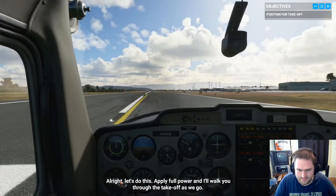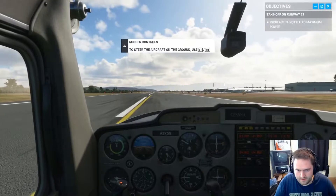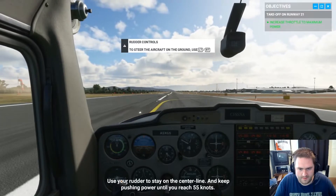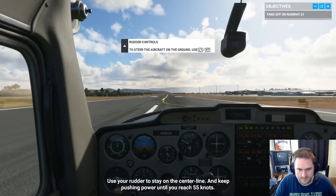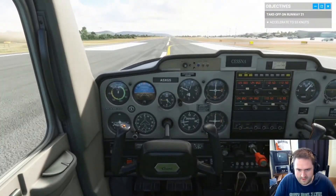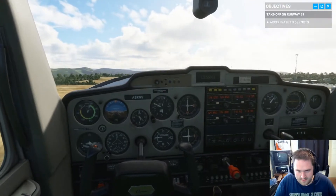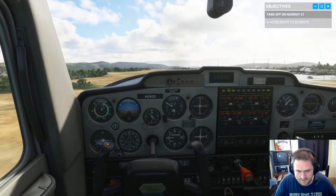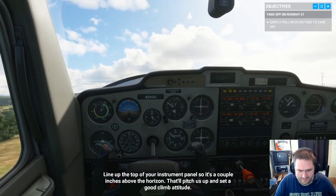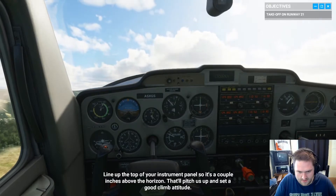Apply full power and I'll walk you through the takeoff as we go. Here we go — full power. Use your rudders to stay on the centerline and keep pushing power until you reach 55 knots. Now gently pull back on the yoke — line up the top of your instrument panel so it's a couple inches above the horizon. That'll pitch us up and set a good climb attitude. And we're airborne.